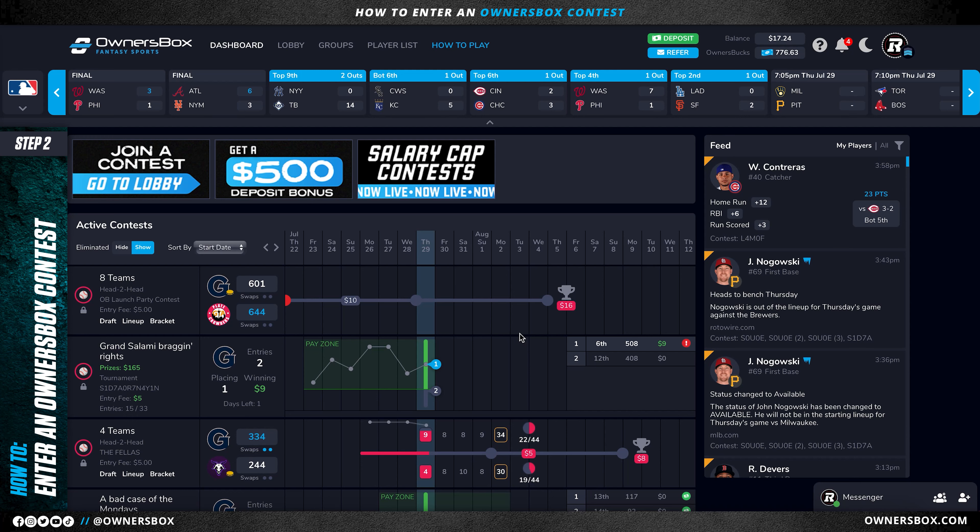Now that I have an account on Owner's Box, I can use the free money given to me to enter my first contest. In order to do this, I'm going to head to the lobby. As you can see, there are plenty of options and filters to choose from.